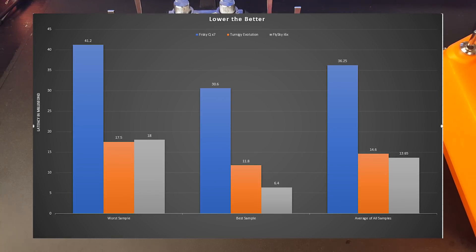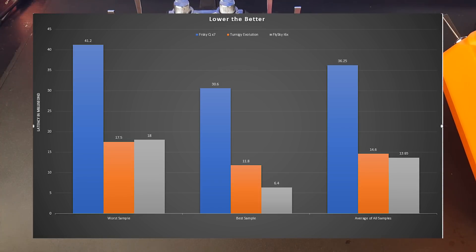The crazy part: the $50 Flysky got 6.4 milliseconds. I was stunned — I froze. I triple double-checked everything. It got another result that was only one millisecond more, so it was pretty consistent. It usually tends to be in the mid-10 to 20 millisecond range, but it does have those nice fast responses every once in a while — 6.4 milliseconds.